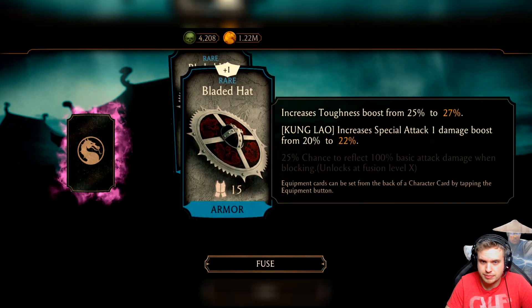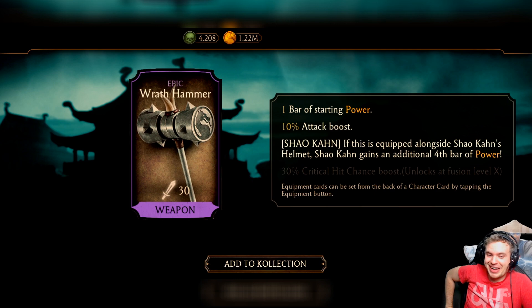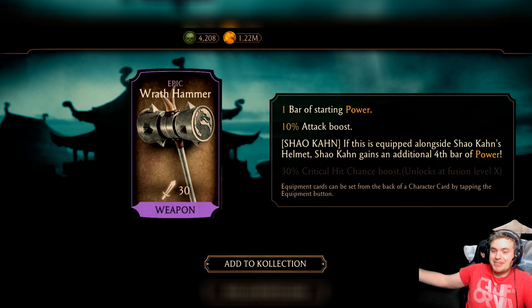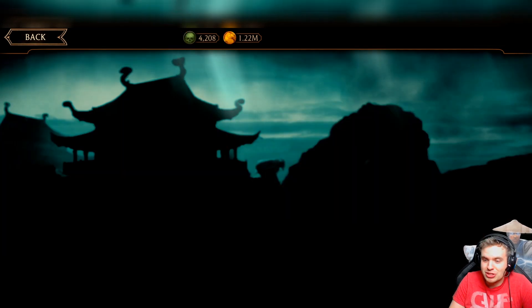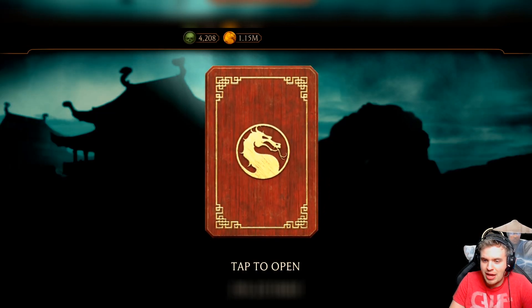We're gonna try to fuse my rare pieces a little bit. We got our first rare piece — the Belated Hat — and we finally got a Wrath Hammer from the second pack today! Oh my god, that is so good. Okay, I say 'finally' but this is actually only like my second equipment pack ever opened on this account, so getting it from the second pack ever is incredible. Let's try to fuse this piece a few more times — this is probably one of the main reasons to open this pack.